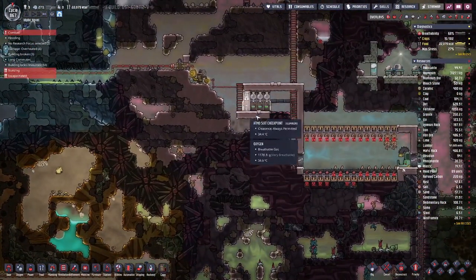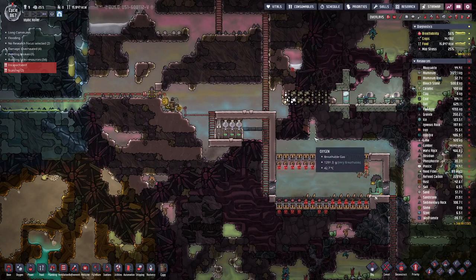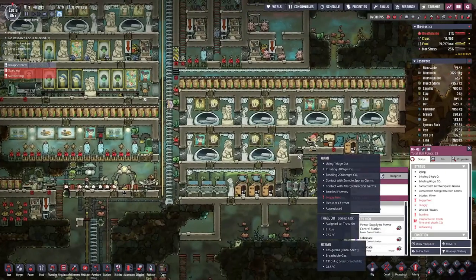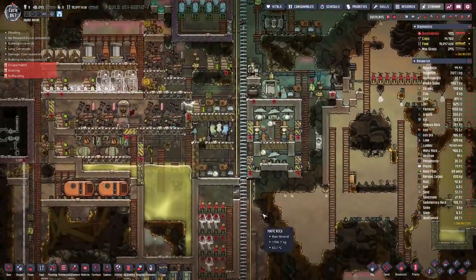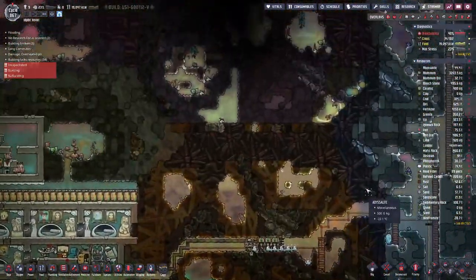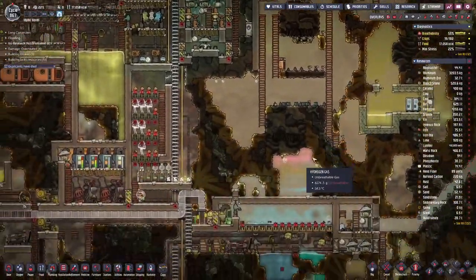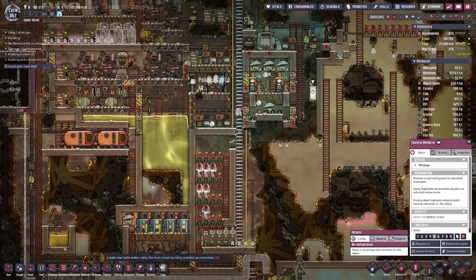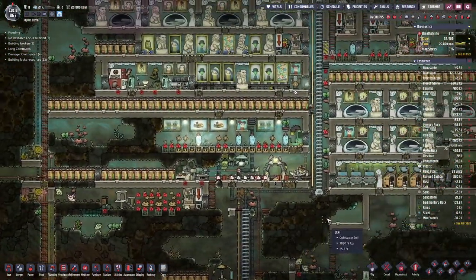Up here we have the atmosphere dock and we can actually do a bit of work. Bubbles, get to here — we did lose one duplicate, George. That was the last duplicate we added. And that's another death — not good at all. But having less duplicants means we need less food, so there's also a positive side to that.